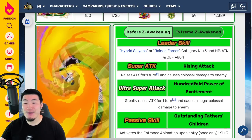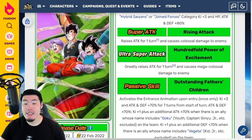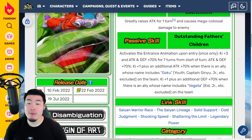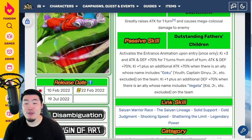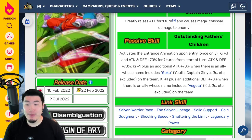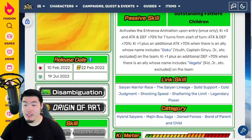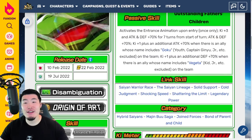Leader Skill is Hybrid Saiyans or Joined Forces category Ki+3, HP/ATK/DEF +80%. 12 Ki super raises attack for 1 turn and causes colossal damage; 18 Ki super greatly raises attack for 1 turn and causes mega colossal damage. Passive activates the entrance animation upon entry once only; Ki+3 and ATK/DEF +70% for 7 turns; from start of turn ATK/DEF +70%; Ki+1 plus additional ATK +70% when there is an ally whose name includes Goku, Youth, or Captain Ginyu Jr. etc. excluded on the team; and Ki+1 plus additional DEF +70% when there is an ally whose name includes Vegeta, ID Jr., etc. excluded on the team. Links are Saiyan Warrior Race, Saiyan Lineage, Solid Support, Cold Judgment, Shocking Speed, Shattering the Limit, and Legendary Power. Categories are Hybrid Saiyans, Majin Buu Saga, Joined Forces, and Bond of Parent and Child.